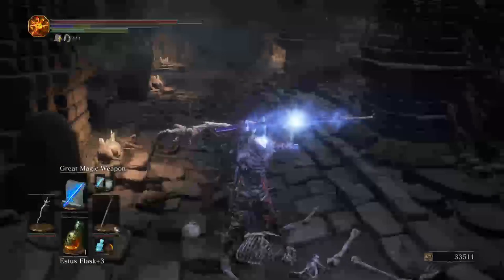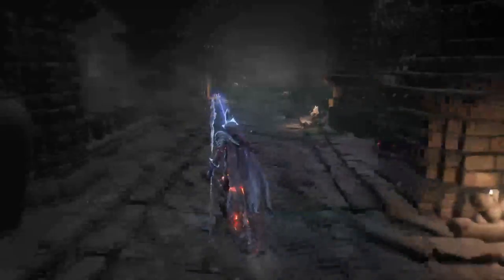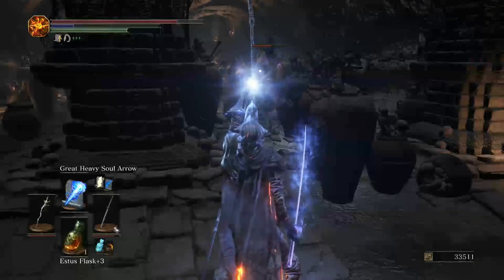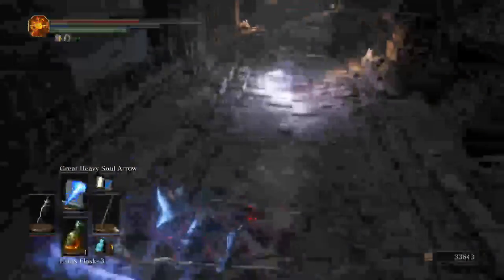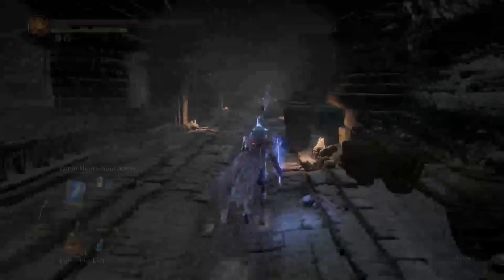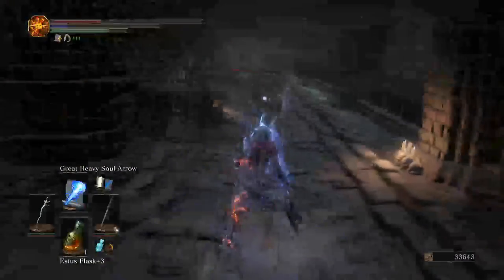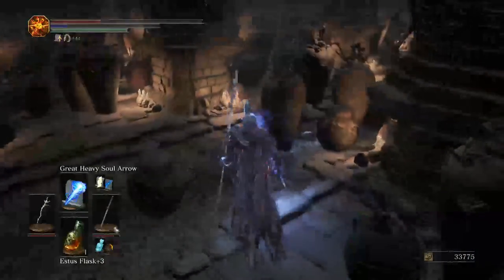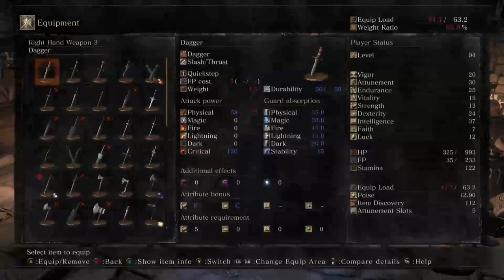Let's buff my sword because it clearly needs it. We're gonna keep our staff out to shoot that skeleton. Watch out, there is a trap around here. Now look at him - if you bust some of these, he thinks he's smart. I've got one Estus left, can you give me a break? About to show you a little trick - if you have a blessed weapon on you, it revives your health a little bit.